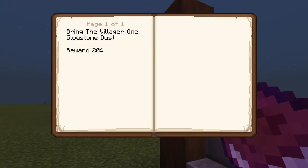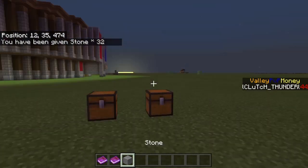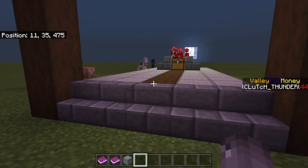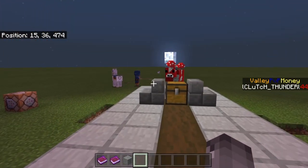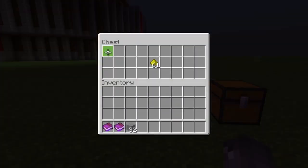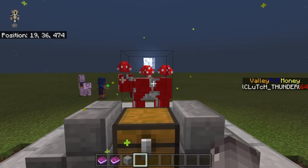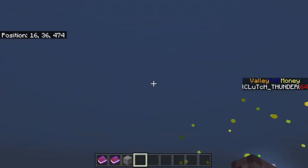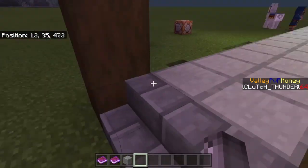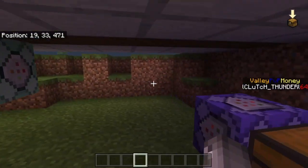Quest two: 'Bring the villager one glowstone dust, reward 20 dollars.' This is the one that goes hand in hand with the scoreboard objectives. If you don't know how to do scoreboard objectives I'll link my video in the description below. Let's go into the chest and grab one glowstone dust - I'm at 44 now. Walk up to it and we're at 64. Pretty cool particle effects! This build is really, really simple - let me tell you.